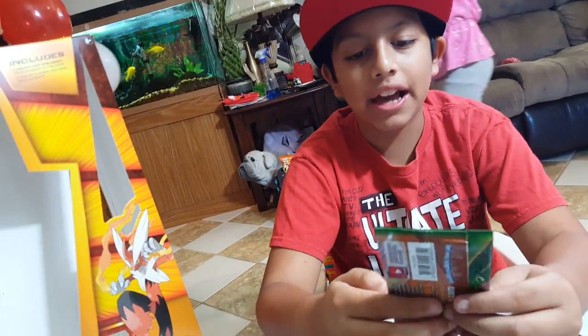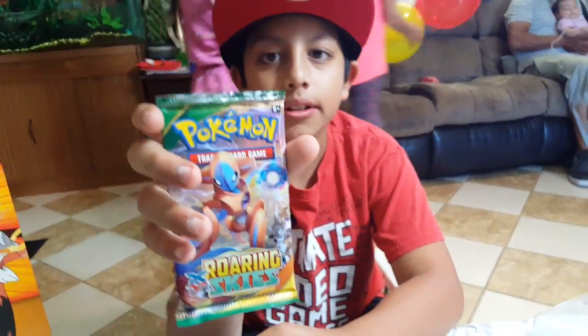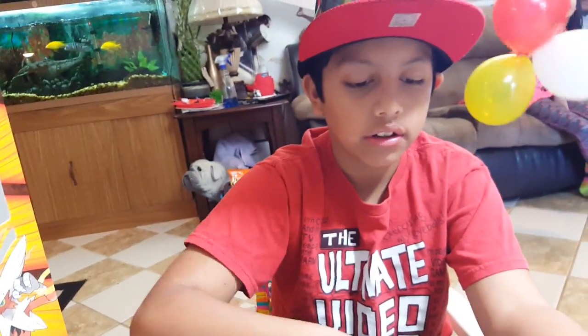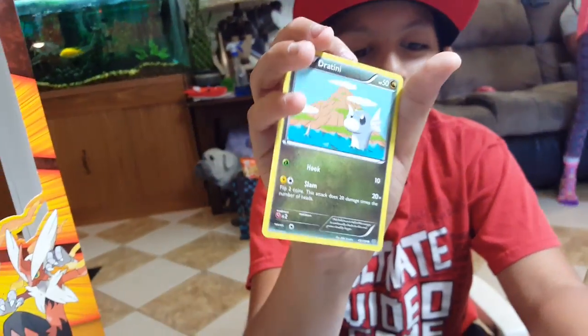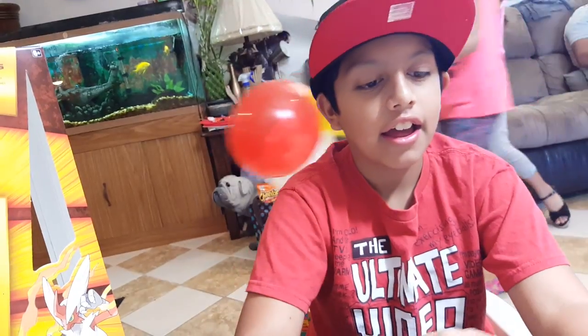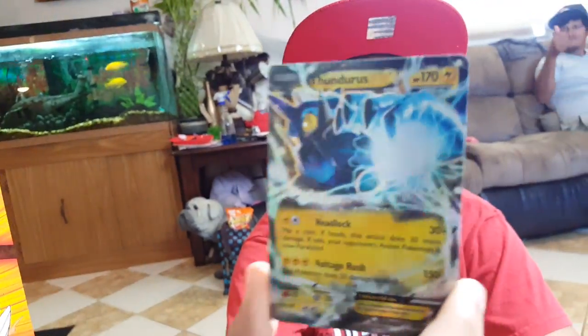Our next booster pack is a Roaring Skies booster pack with a Deoxys on it. First we got another NK, we got a Jatini, we got a Hawlucha, we got a Cascoon, we got a Meowth, we got a Toeogenic, we got an Ultra Ball, we got a Trophy, and we got a Full Art Thunderous EX — very nice!